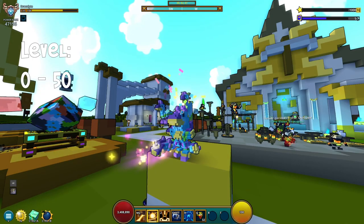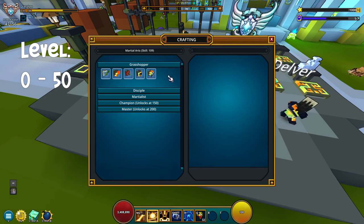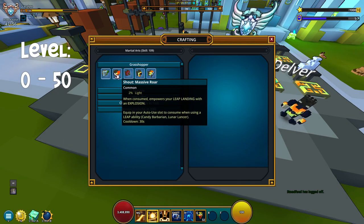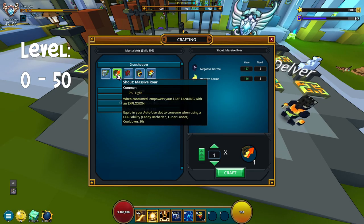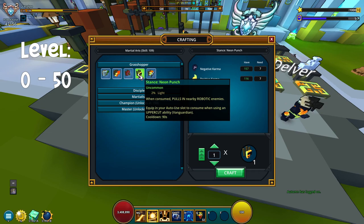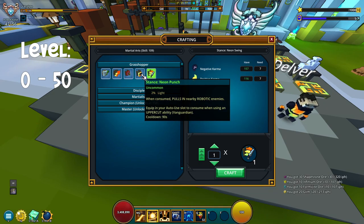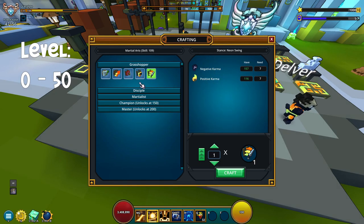The first bracket is from 0 to 50. We are going to use the crafting table right here in the hub. You can see we are grasshoppers. The two things you are going to look for is either the stance with the sharpshooter — this is the one I recommend — or you can go with the massive roar. That really depends on which classes you're going to use, because this one is for the candy barb and the lune lancer, and this one is for the dino tamer and the gunslinger. These two are going to be the most cheap ones.